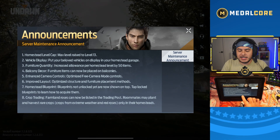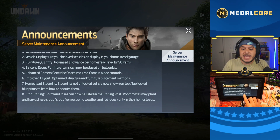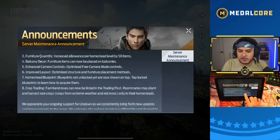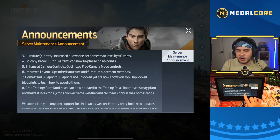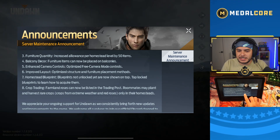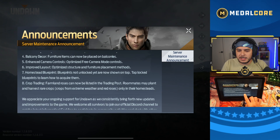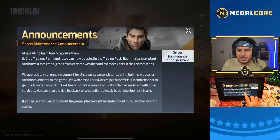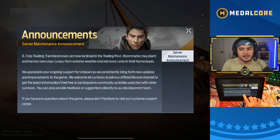Homestead update: Homestead level cap raised to level 13, and vehicle display — put your beloved vehicles on display in the Homestead garage. Furniture quantity increased allowance by 50 times per home level. We've got balcony decor, enhanced camera option, improved layout, Homestead blueprints, and crop trading. Pretty cool.